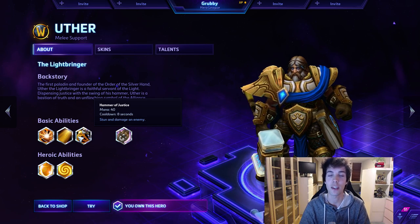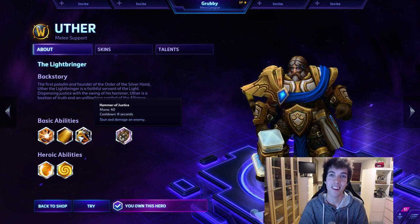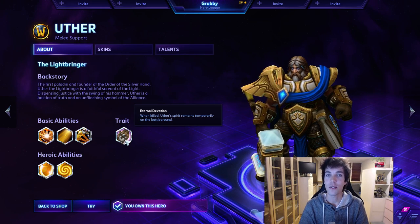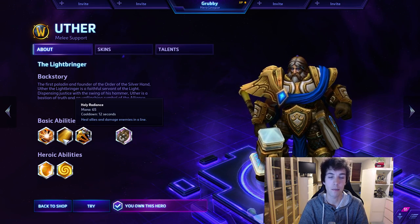Hammer of Justice lets you stun and damage an enemy. The key part is the stun - the damage is not a whole lot, and we'll get back to that. His trait is Eternal Devotion: when killed, Uther's spirit remains temporarily on the battleground for a few seconds - enough time to cast two Hammers of Justice, one Holy Light, one wave of Holy Radiance, maybe a second Holy Light.